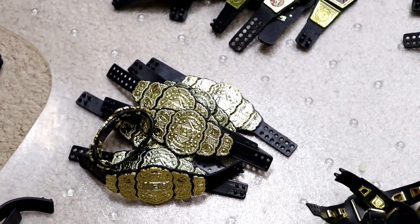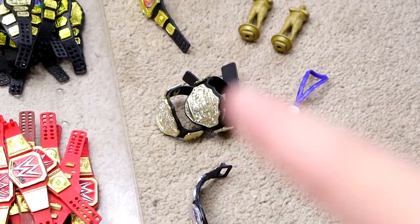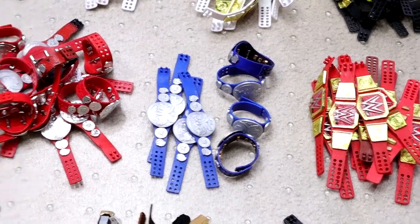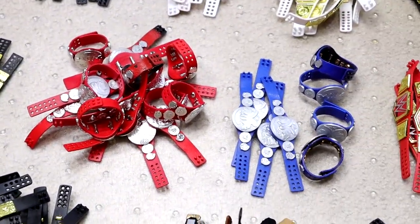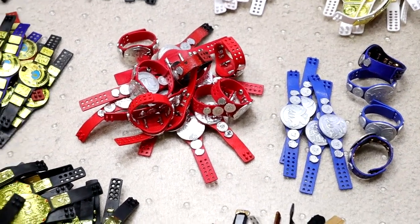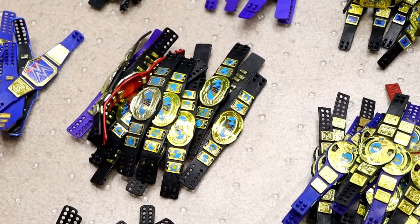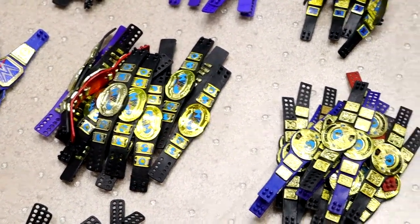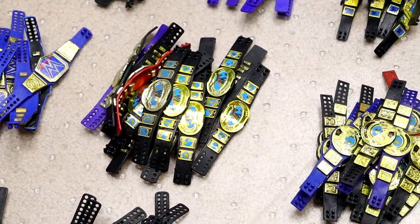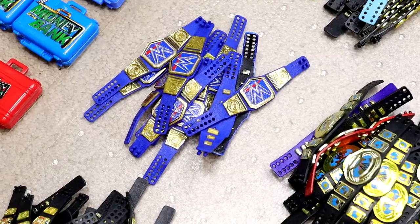We have two Jax US spinner belts — I sold all my Mattel US spinners because they're too small. We have 12 of the red Universal championship. For AEW, we have eight AEW tag team championships and nine AEW world championships — thought I'd have way more. We have one Cruiserweight Toys R Us exclusive TJP Cruiserweight medal, three total Jax Big Golds, one Rated R spinner, 10 of the modern Smackdown title, and 19 of the Raw tag team championship — likely because of Elite 64 Rollins and similar releases.